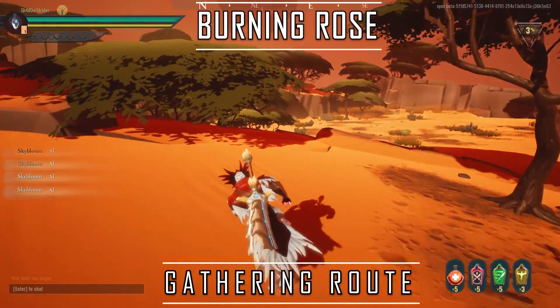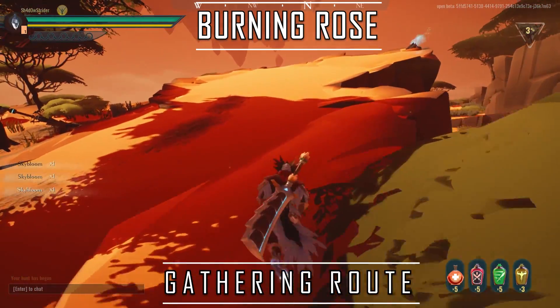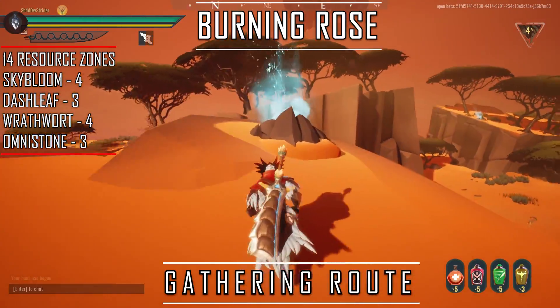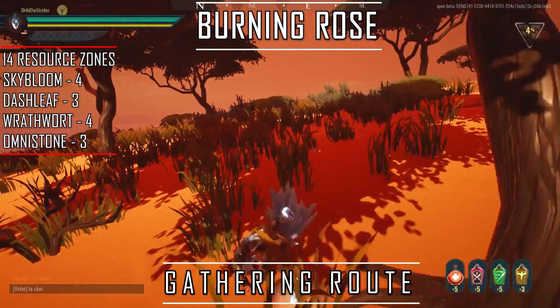The island resource zones are as follows: Skybloom 4 zones, Dashleaf 3 zones, Rathward 4 zones, and Omnistone 3 zones.